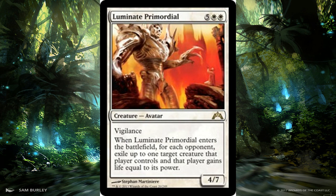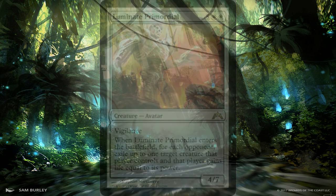Next we have Luminate Primordial — absolutely love the primordials, and this guy is probably one of the most underrated. He's essentially a Swords to Plowshares for each of your opponents. The primordials do something dependent on each opponent, so in a big multiplayer game they're much better. This one can exile one creature for each opponent — getting rid of the best creature each opponent has. They do gain life, which is the only downside similar to Swords to Plowshares, but this is a super good and flickerable effect.